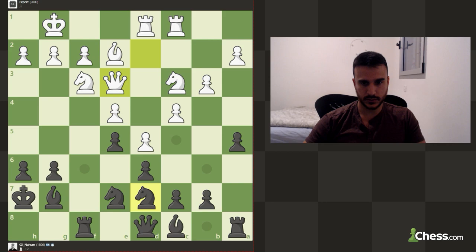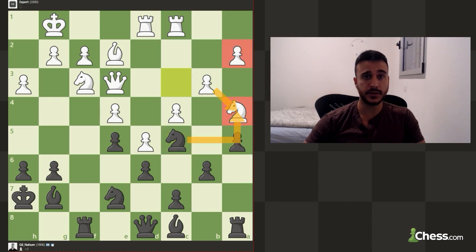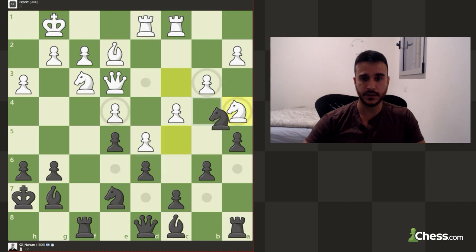We can also try to play knight here with the pressure on this pawn, but after here it can be a bit better. We don't want to play too aggressive because we are going to be up material anyway, so let's go b6 and let's go with the knight here, put some pressure on his position. I guess he wants to trade but this trade is actually good for me because doubled a-pawns are really, really bad. As you see, this pawn is becoming a weakness.